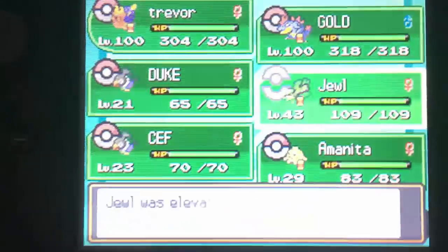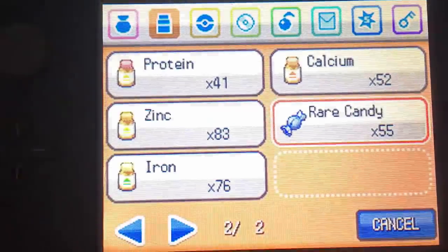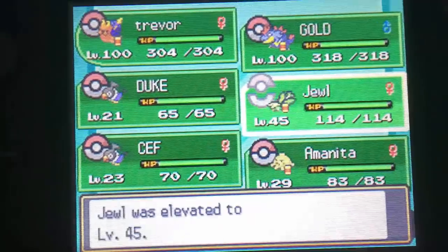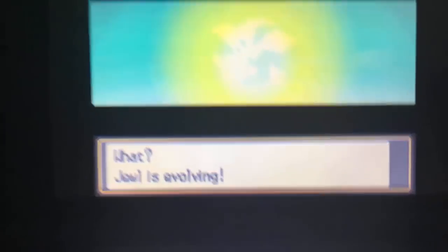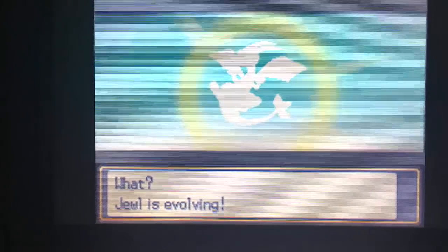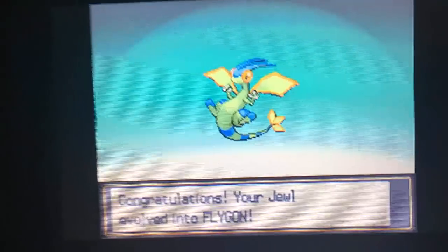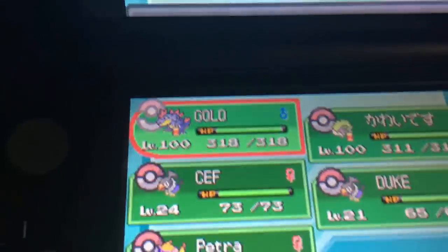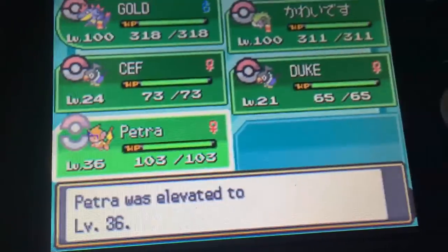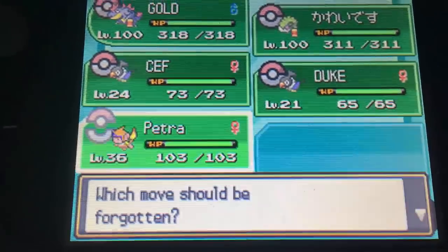After that I'm probably going to be putting Starmie on an EXP Share — I have two EXP Shares: one from Mr. Pokemon if you give him the Red Scale, and one from the lottery. So I have two EXP Shares. There's Flygon — I'll use the other EXP Share on my Staryu. Pretty cool. After some Elite Four runs...